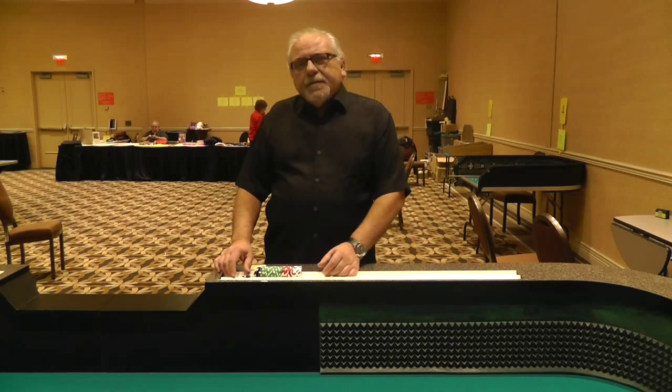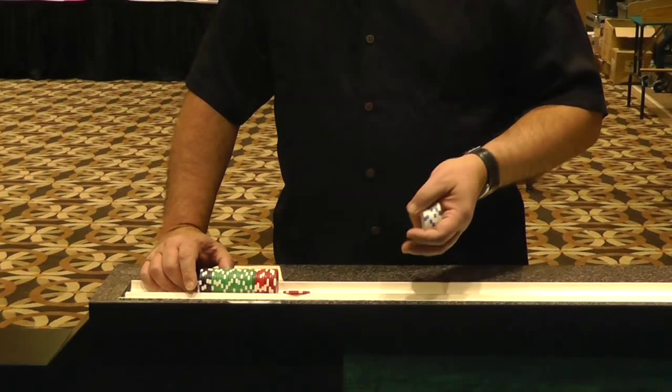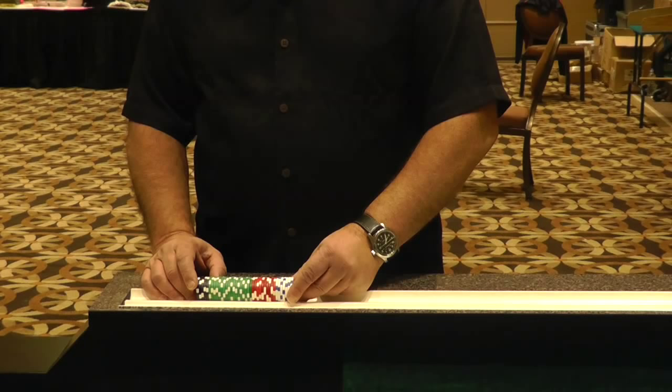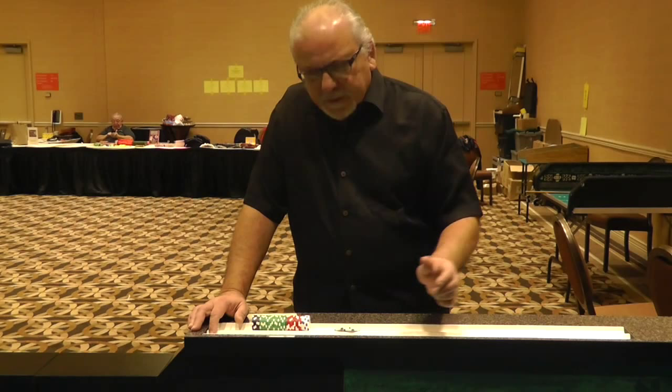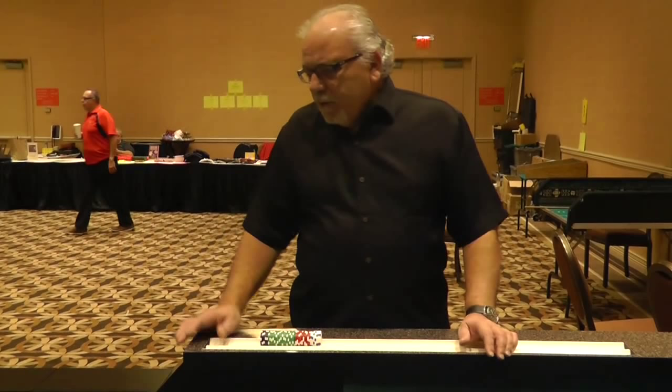A good way of keeping track of the rolls from a random roller is to have some white chips in your rack. You can talk to your buddies at the table or do other things, and every time a roll takes place you just take one chip and move it to the side as the 1 count, then another chip for the 2 count. This way you don't forget what you are in the sequence.